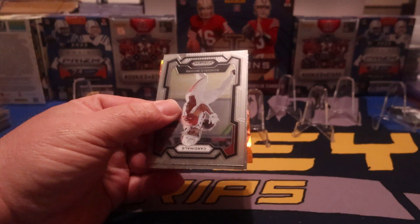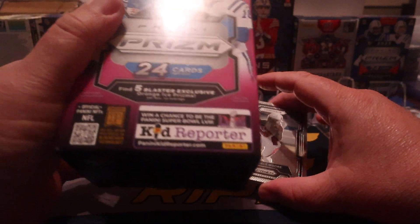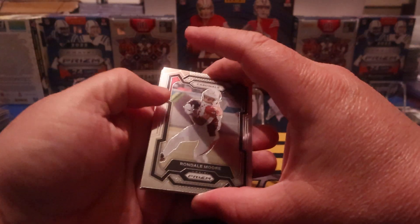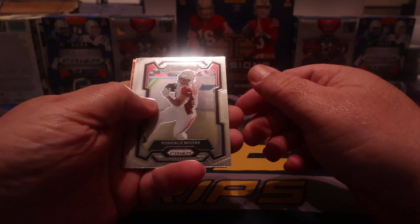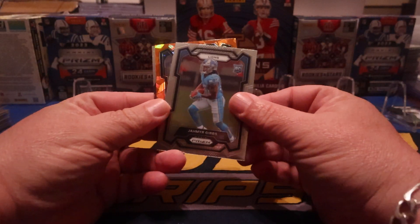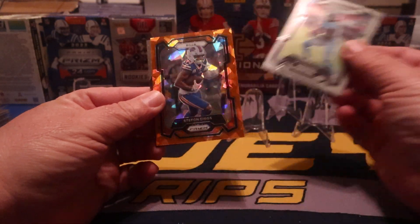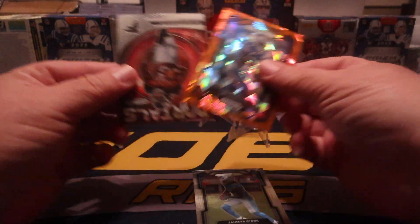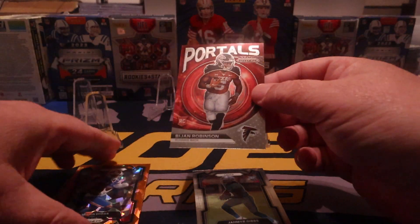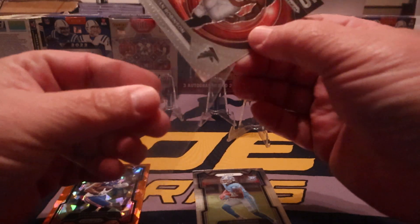This is again four cards, same situation except we're gonna get the orange ice instead of the orange laser. Here we go — starting off good with Jahmyr Gibbs, we got a Bill, that's Stefon Diggs, and Bijan is on the portal. Certainly not gonna cry about that, Bijan on the portal.